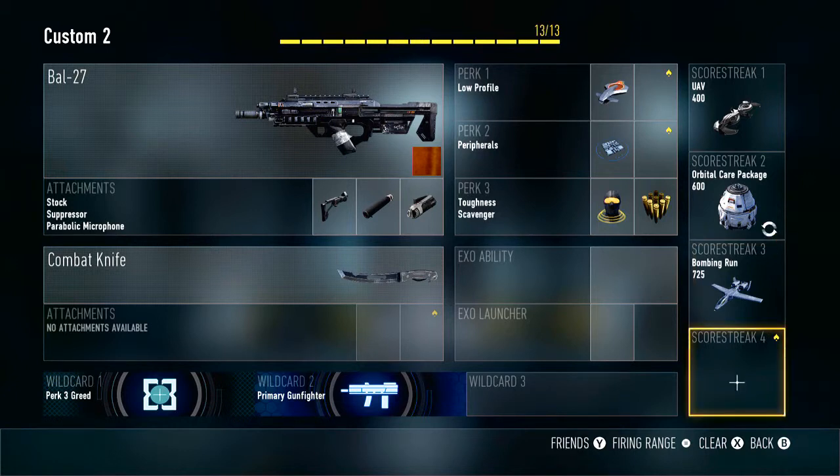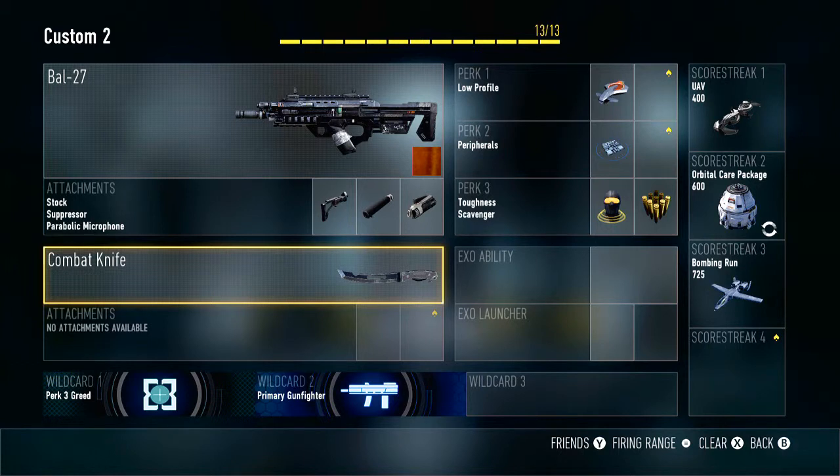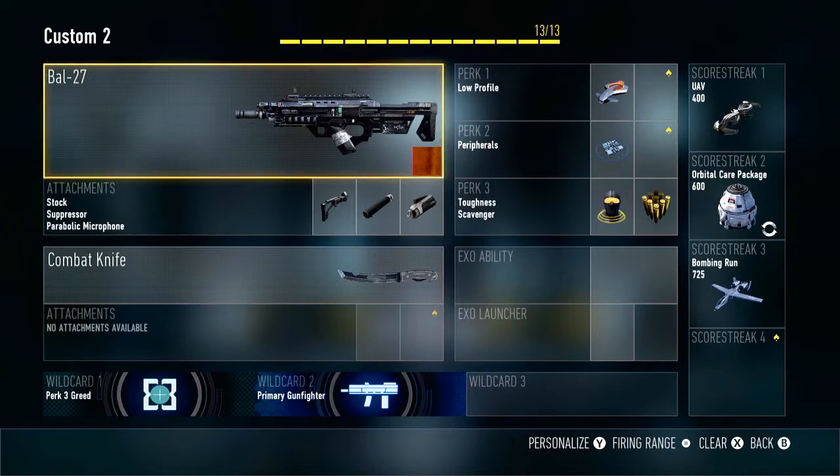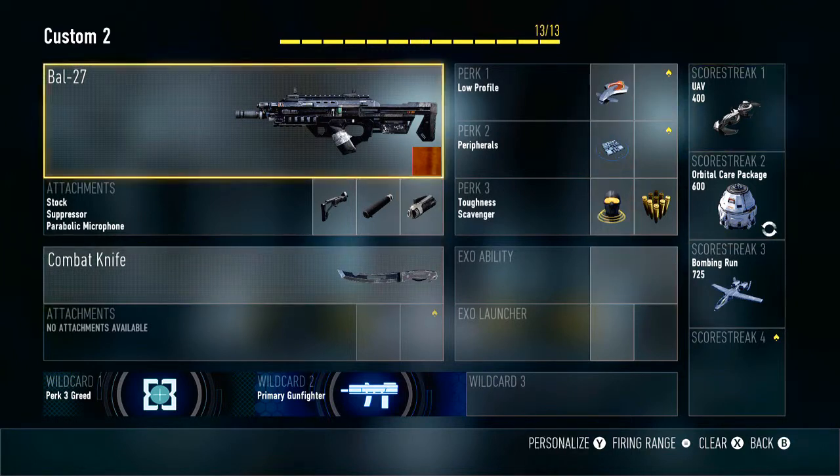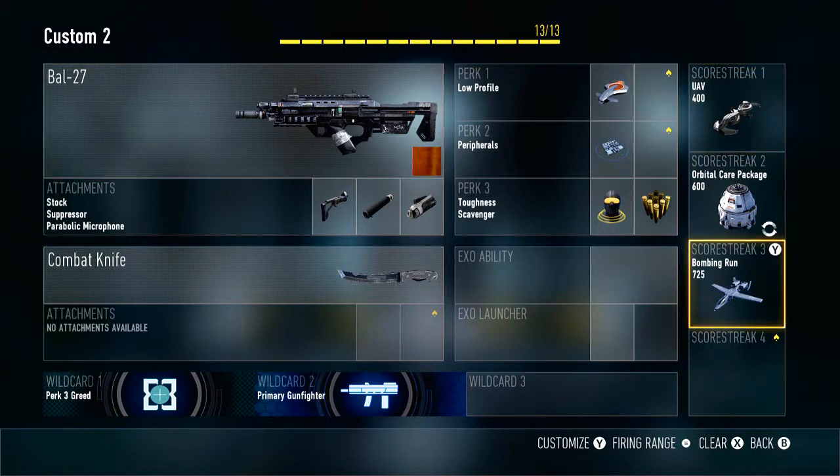These are my killstreaks and my class setup for what I feel like is the best class in Advanced Warfare. But maybe you feel different — let me know what you think is the best class, what you think of this class, and what you think I should tweak around: maybe the perks, maybe the killstreaks, maybe you think I should add a secondary. The BAL is probably one of the best guns in the game until they bring out a patch to maybe nerf it a little bit. These are the three best attachments, no secondary, and the four best perks I feel would work for the BAL in any kind of situation, and the three best killstreaks. See you guys later — enjoy the rest of your day!